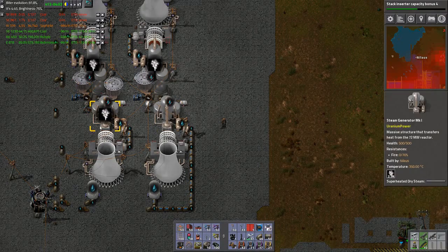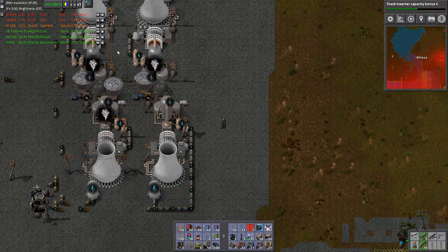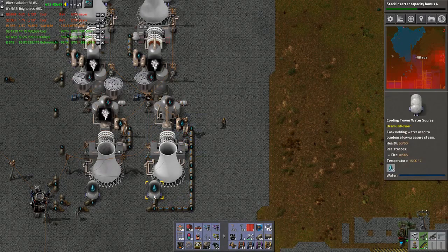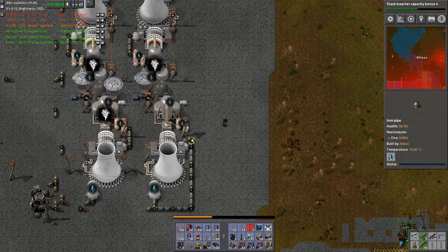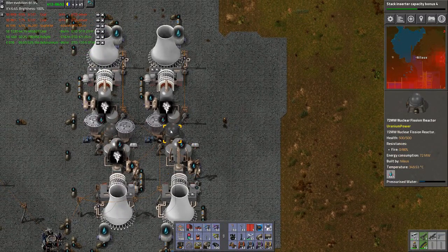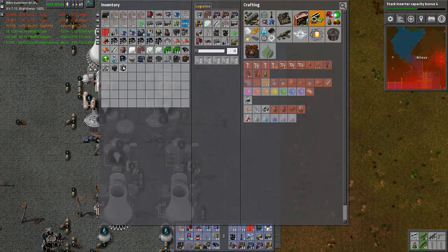I don't understand why this one keeps blinking. What are these? They are not full. Where the hell did my steam go? How is it producing steam? That is being strange again. There is water on there — is that a problem? This is so strange. Let's look at the hot lake — 500. What is the hot lake here? Not much. Of course — I need this cyclotron.